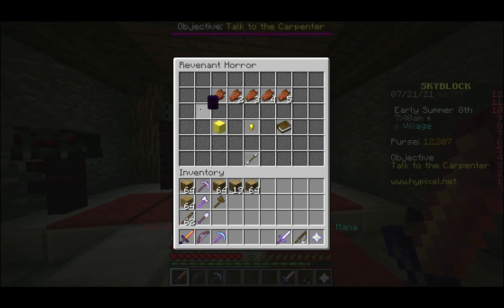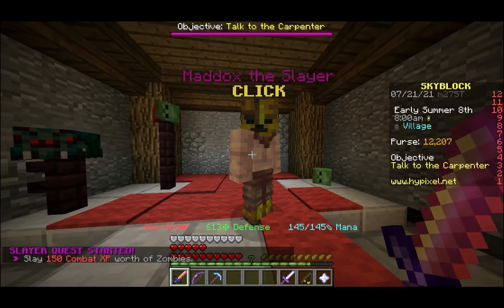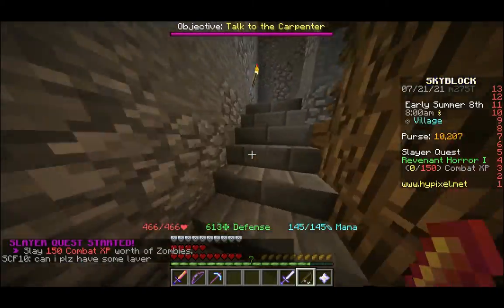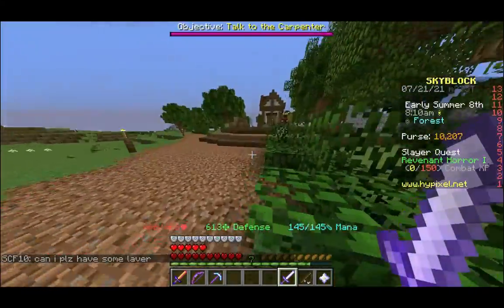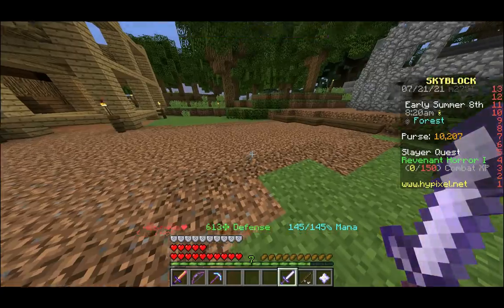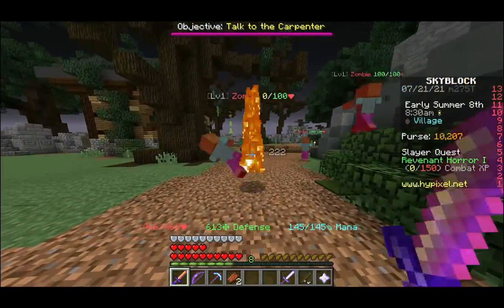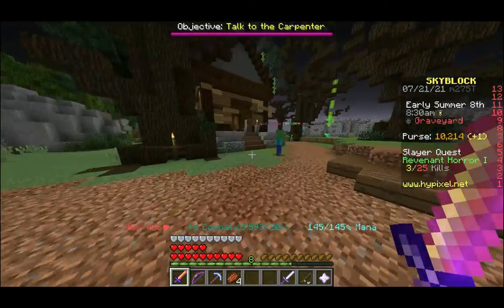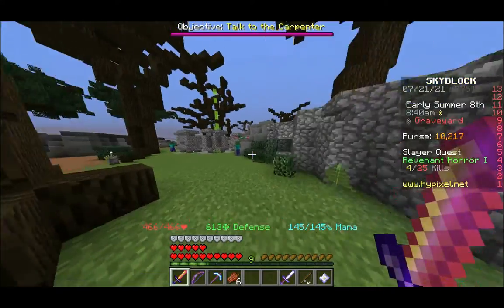The way this works is you kill a certain number of mobs. Revenant Horror tier 1 costs 2,000 coins — so I went from 12,000 to 10,000. Now I need to slay 150 combat XP worth of zombies. Let's go to the graveyard. My cat is on my desk right now — it's photobombing. My cat is insisting that I pet him right now. I'm making a video, kitty. Basically, you have to slay a certain number of mobs, and that number depends on your combat XP.